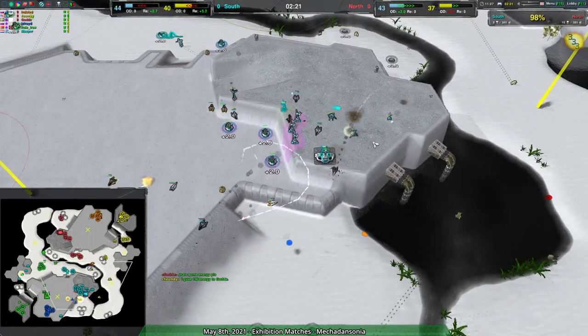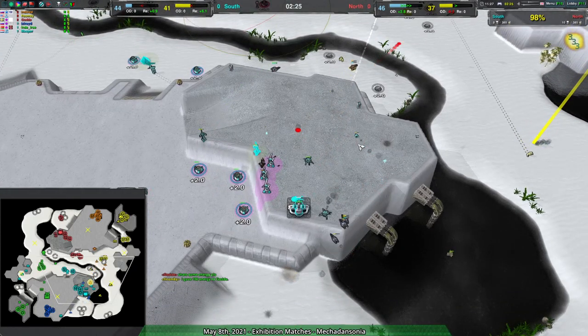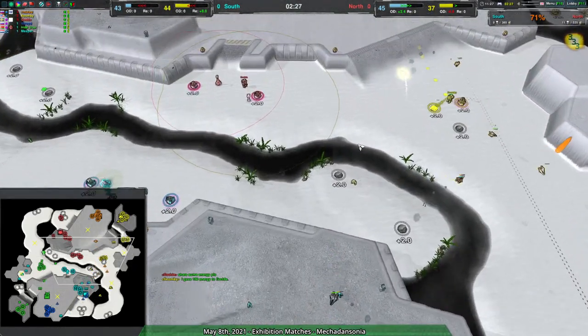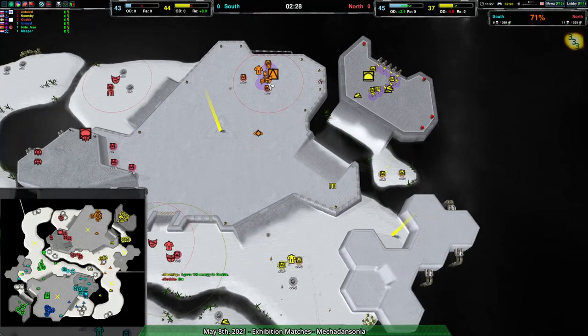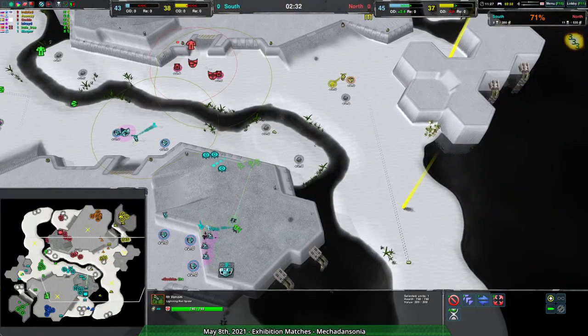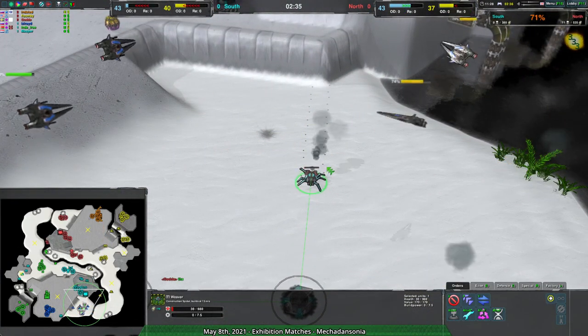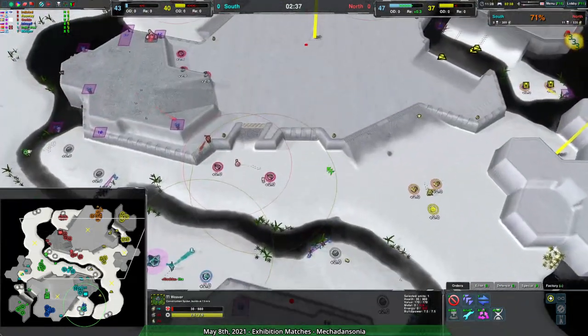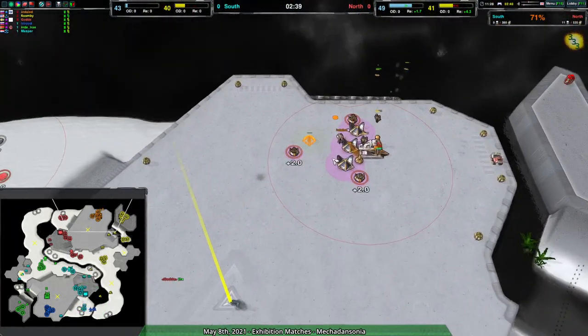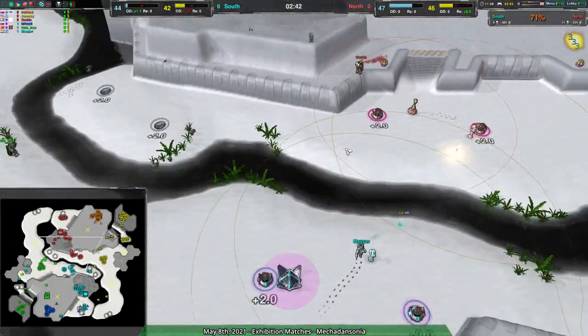It brings the swifts in as well, though unfortunately for Indire, isRide has far more swifts and far better positioned swifts. So those weavers are going to last... pretty darn close though — 30 health left in that thing, but hey, it survived, and that's what counts.